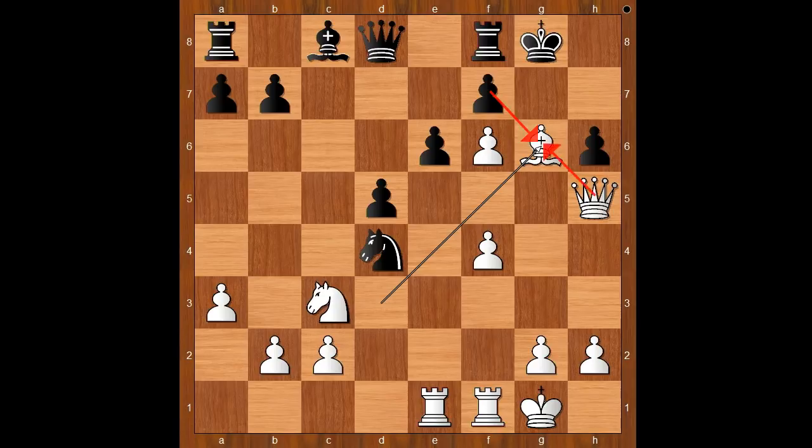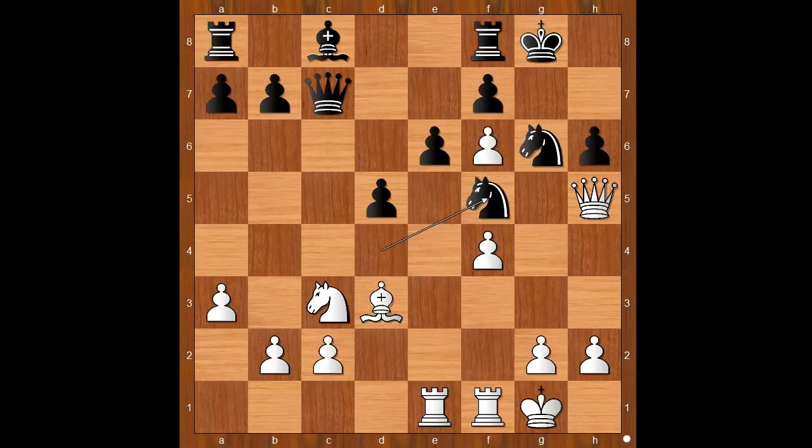If queen goes to d8, then bishop takes on g6 and black is advised not to take the bishop with the pawn. Queen takes on f6 is the best defense, and then bishop to d3 — white is standing better. Knight to f5 defending the pawn on h6, bishop takes knight removing the defender, pawn takes bishop.